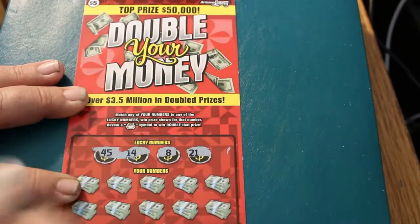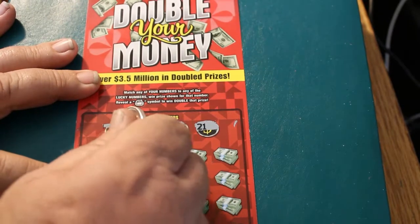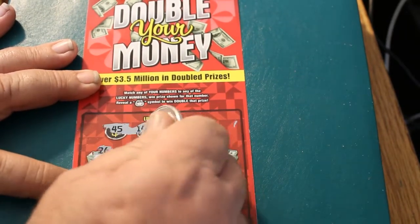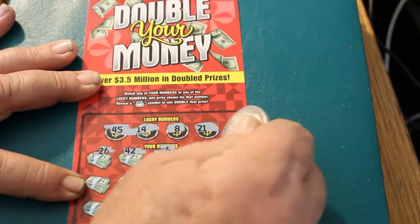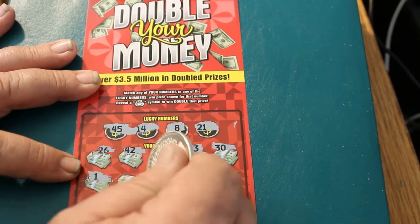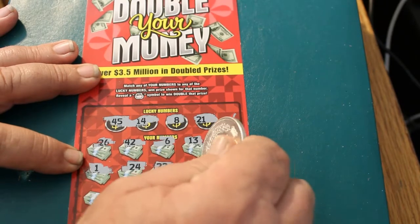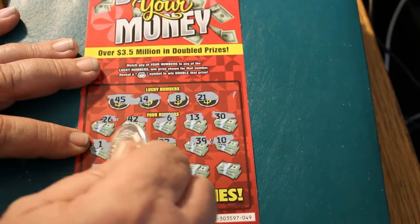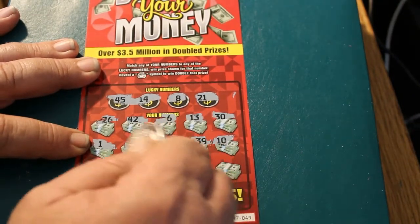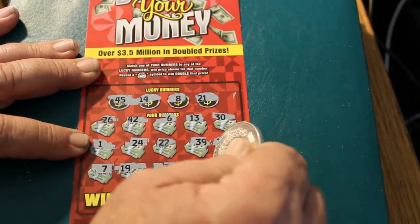Okay, winning numbers: 45, 14, 8, and 21. The ticket shows: 26, 42, 6, 13, 30, 1, 24, 22, 39, 10, 7, 19, 15, 35, 20, and 43. So we have nothing on the first one.